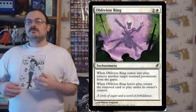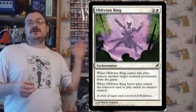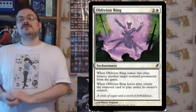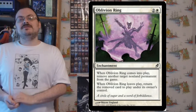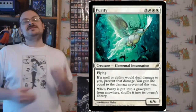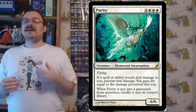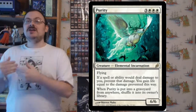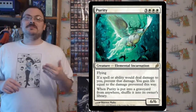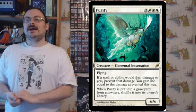Oblivion Ring: when it enters the battlefield, exile target non-land permanent; when Oblivion Ring leaves the battlefield, return that exiled permanent to the battlefield. You can temporarily remove something from the game, or use it on your own permanents to bounce something back for an enters-the-battlefield effect. Purity is a 6/6 flying incarnation; if non-combat damage would be dealt to you, prevent that damage and gain life equal to the damage prevented — countering burn and other damage sources. If it would be put into the graveyard from anywhere, shuffle it into your library.